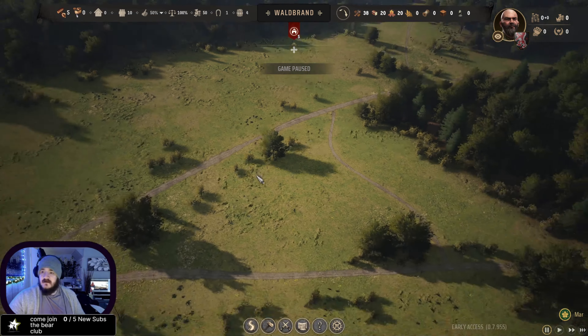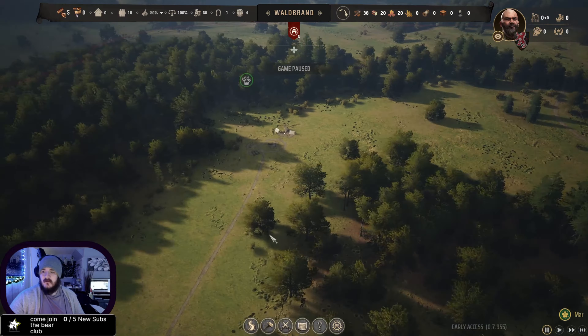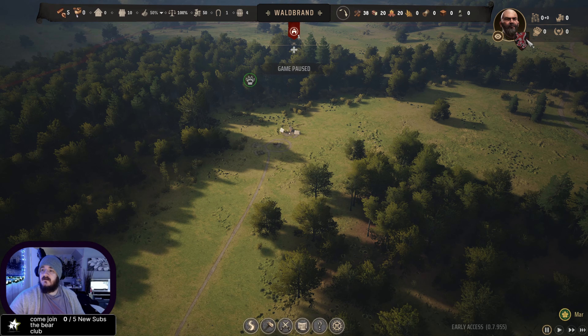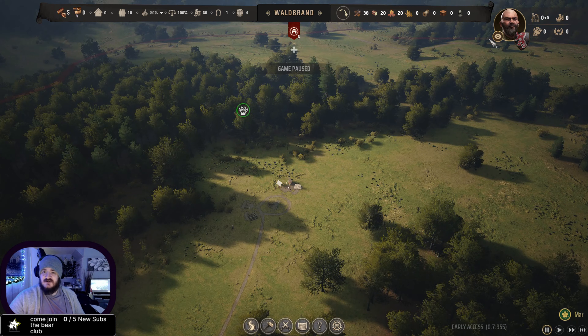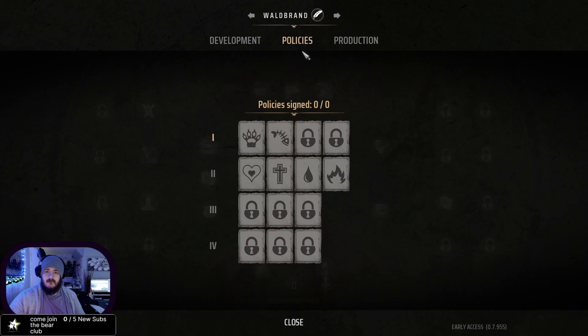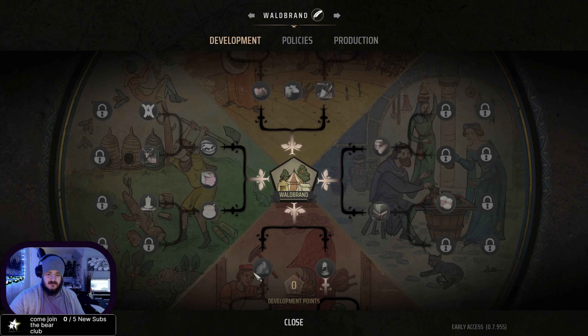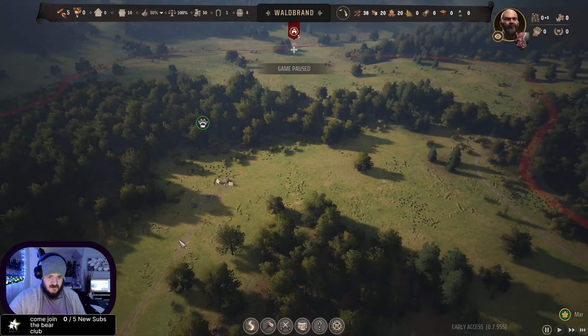There we go - we've gone with our save game that we had before. As you can see, we've now got the bear again. You can't actually see our name or anything like that - I wonder if they'll change that. Policies, production... there's nothing on here to say. Does it really matter about naming our character straight away? I'm not too sure.